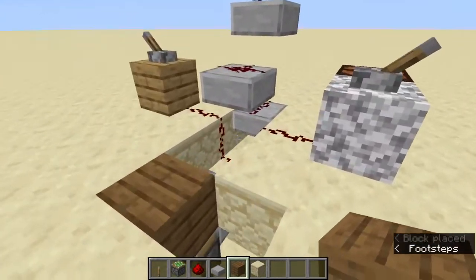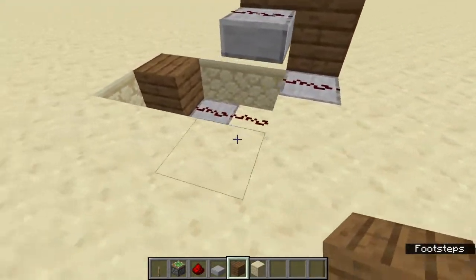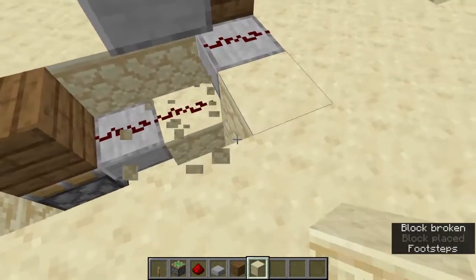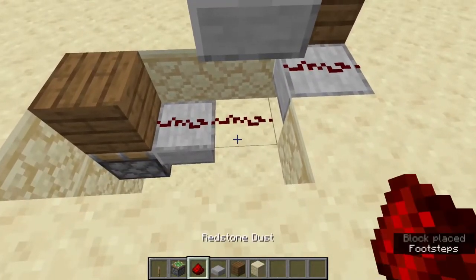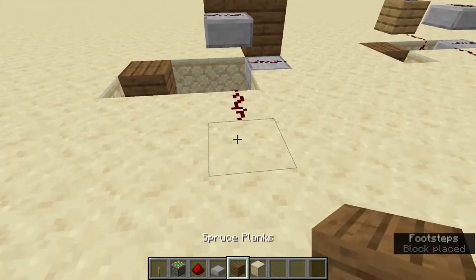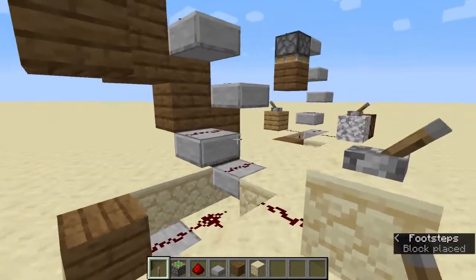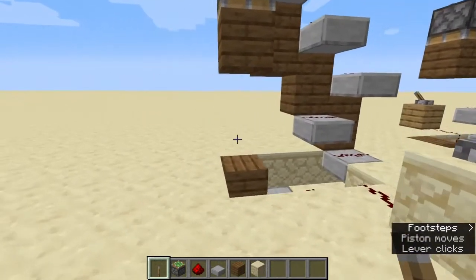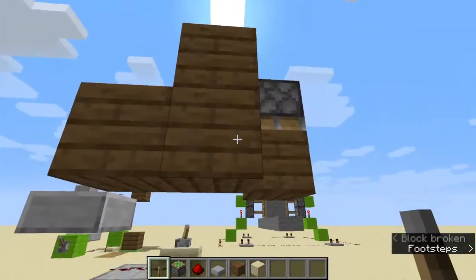Go to this section and connect up the redstone to a lever. Place a block there, then connect this section up to a sandstone block with a lever on it. Once you hit that, that side will work. Move these pieces and the rest of it should work.